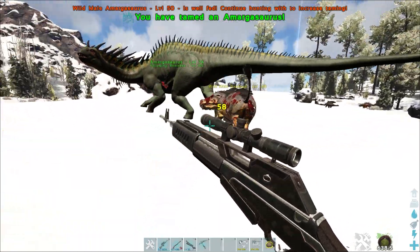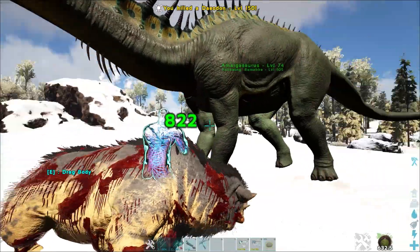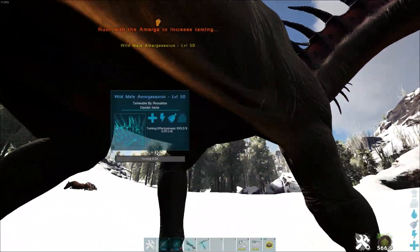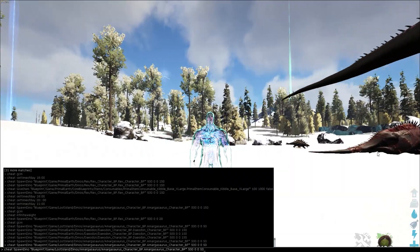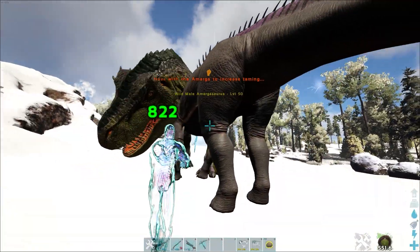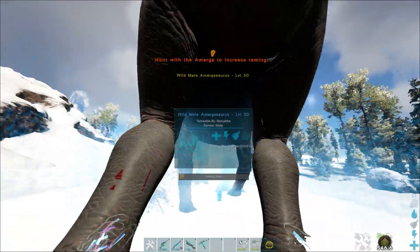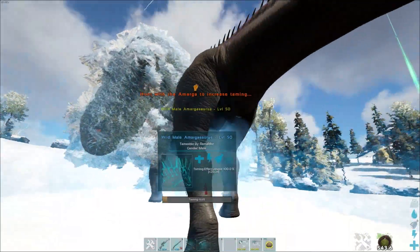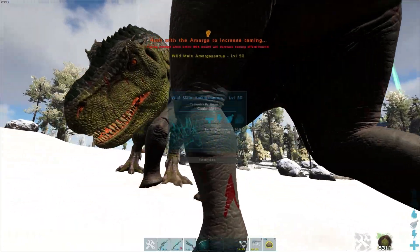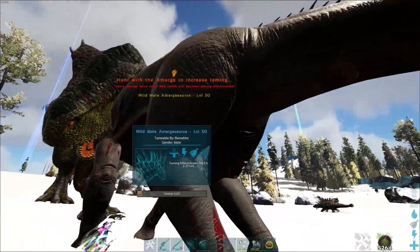So now we already tamed our Amargasaurus. If you find some high level Daedons and a low level Amargasaurus, you are very quickly good to go. One very important thing: you see the taming efficiency is now at 100% and it will gain 25 levels. But let me show you with a 150 Rex — it will deal some damage to the Amargasaurus, and you see the efficiency is dropping. So in the best case, you don't take a lot of damage while wild taming it.